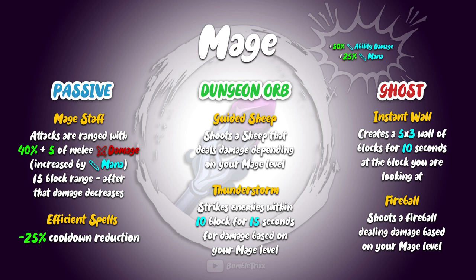Here the efficient spells ability comes even more handy, since now that you don't even need abilities to get ranged attacks, but if you want to use your abilities, you will have an even easier way to do so with the 25% cooldown reduction.